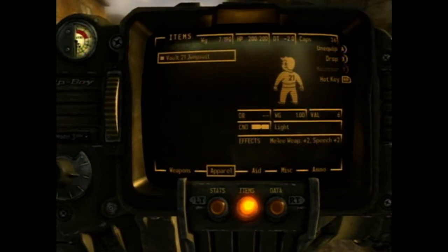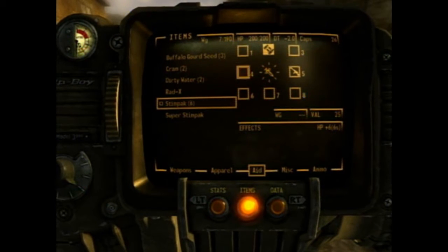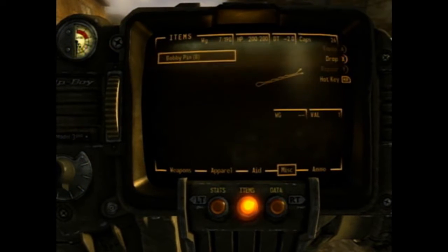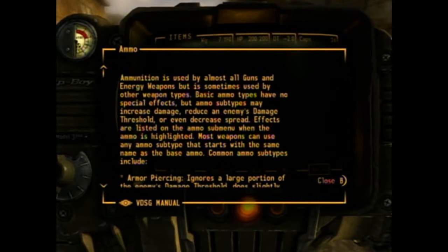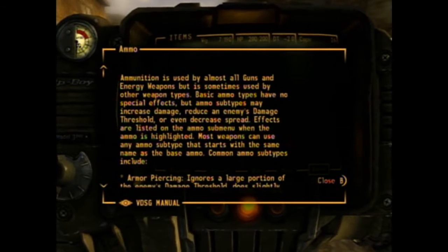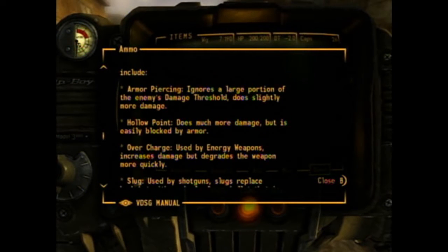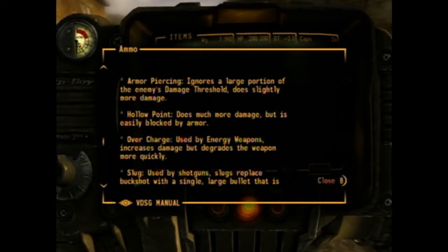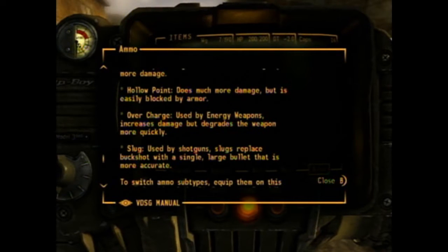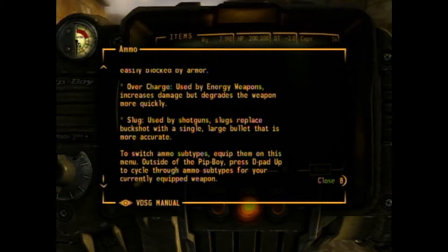Oh, I see how it works. Here's my stuff. Stim packs on the left. Bobby pins. Ammunition is used by almost all guns and energy weapons. Basic ammo types have no special effects, but ammo subtypes may increase damage, reduce enemy damage threshold, or decrease spread. Armor-piercing ignores a large portion of enemy DT. Hollow point does more damage but is easily blocked by armor. Overcharge, used by energy weapons. To switch ammo subtypes, press D outside the Pip-Boy to cycle through.